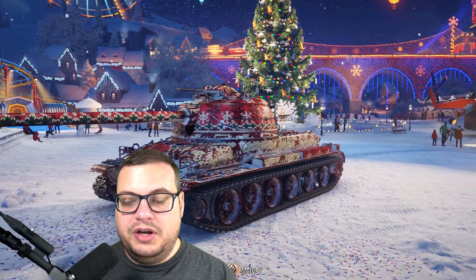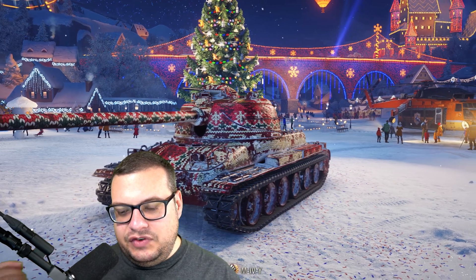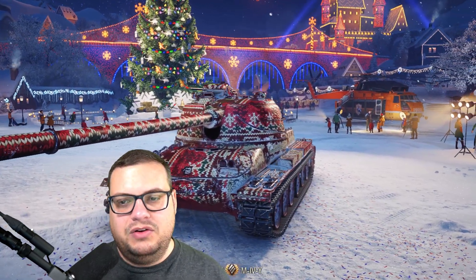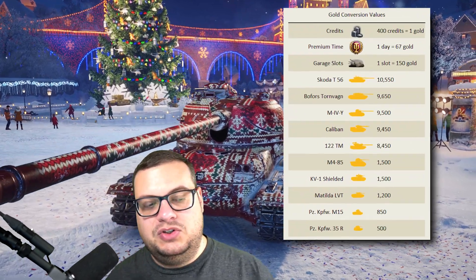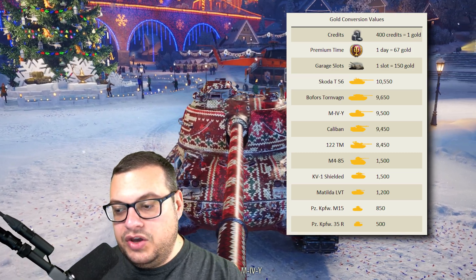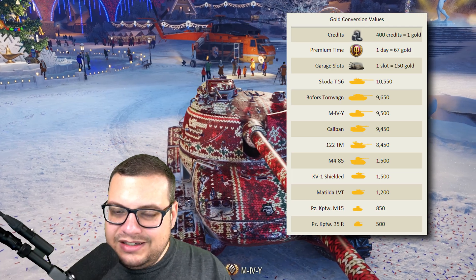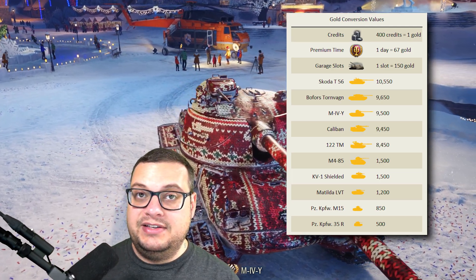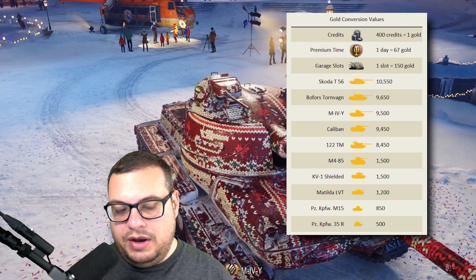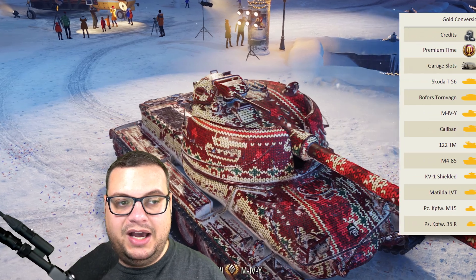First let's talk about how we get the value of a box, because if you don't understand how we get the value, then it's difficult to understand why they're valuable. First up I'm going to show you this graphic — it is a gold conversion graphic. In order to value a box, I have to turn everything into a single currency, and technically speaking, every item in a box has a gold value. You can pause the video; I'm not going to go through each value, but basically this is how I value each item in a box.